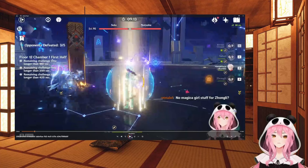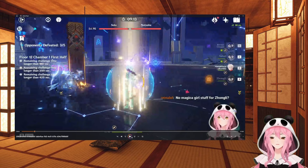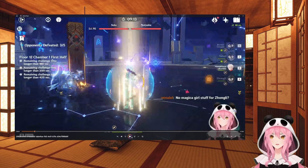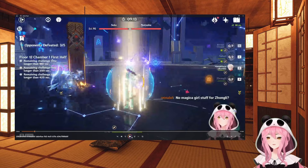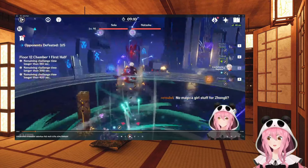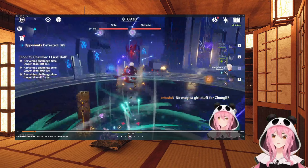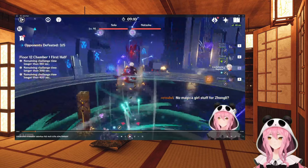This is where my first attempt I had to reset immediately, because I did not realize we were taking two mini bosses here. You have Sola and Natasha - they fight like the Fatui agents if you're familiar with them, but they just have way more health and do a lot more damage than the normal ones. They are still susceptible to grouping and you definitely want them grouped up together as much as possible because they teleport around, which is super annoying.